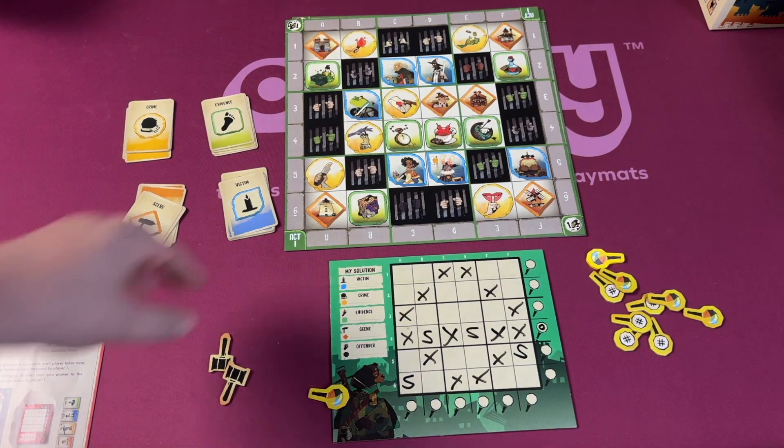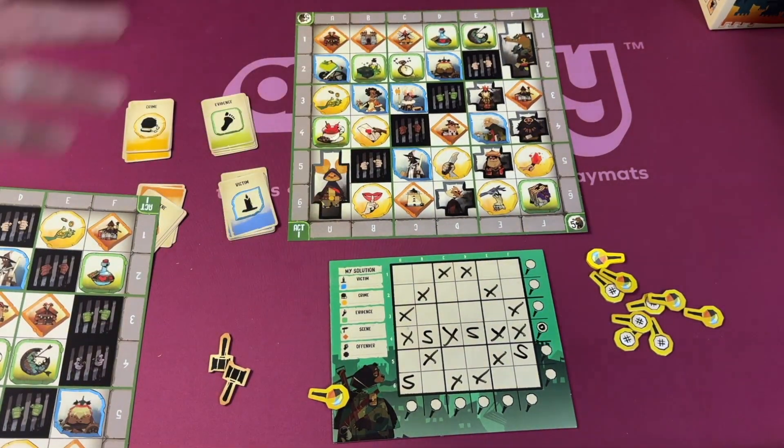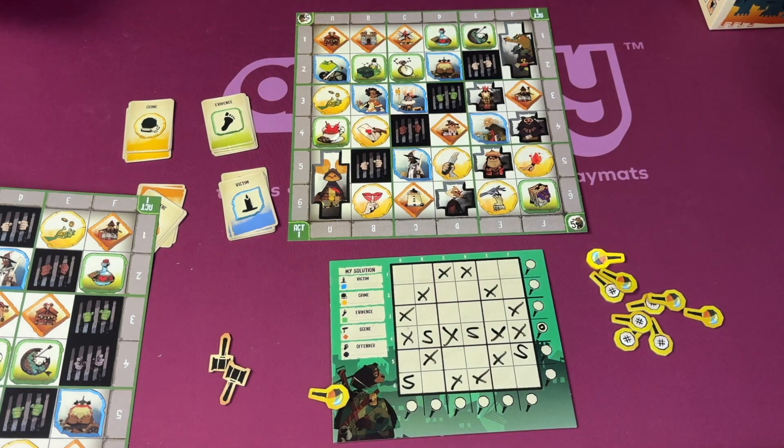There are clues that take up more than one spot on the board, there are special clues — a lot of different things going on. But that's the basic gist. Almost Innocent starts off as a pretty basic deduction game and gets more complex as you progress through the scenarios. Normally I'm kind of opposed to campaigns, but here you can just jump forward and pick a scenario — it's really more a level of difficulty.